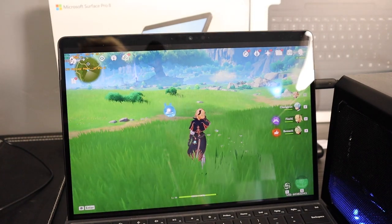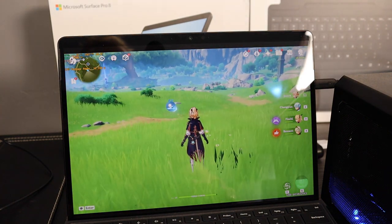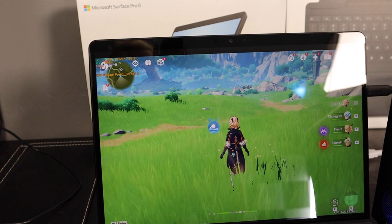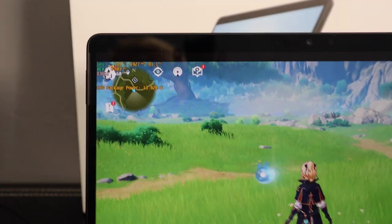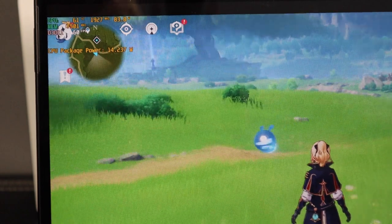I had some people who wanted to see actual gameplay while running an eGPU. I've got some counters on the screen there. You can see that we're running Genshin on high. We should probably be at ultra, but we're on high right now just because I didn't change the settings.